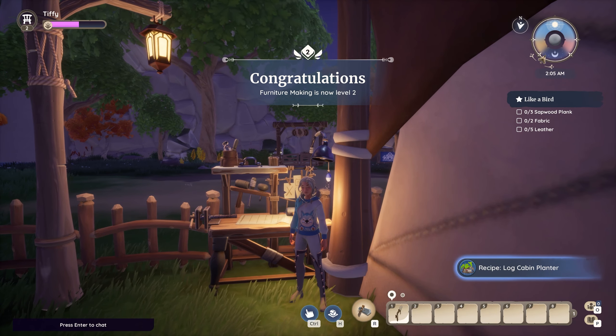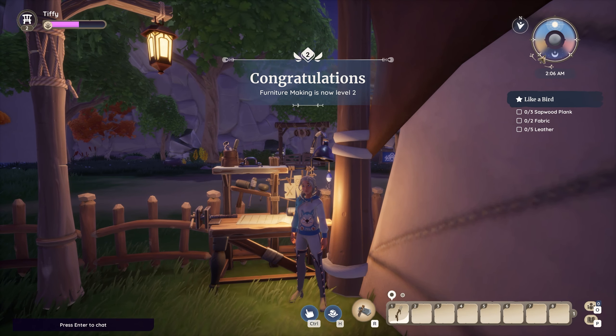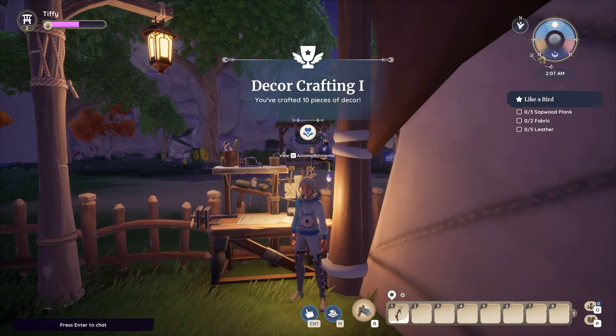The more long-term way is to level up your furniture making to level two. Then you can speak to Tish about buying a loom.